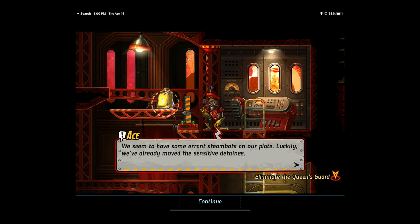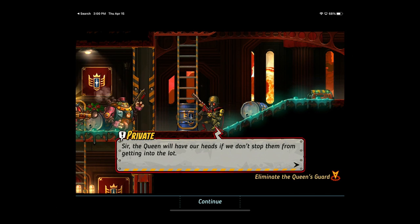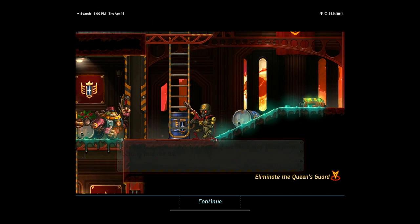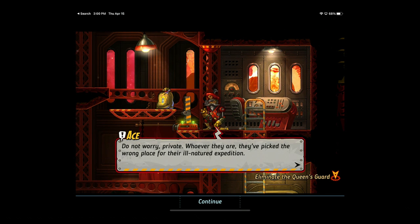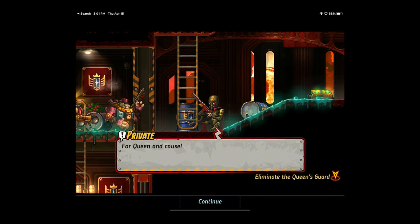We seem to have some errant SteamBots on our plate. Luckily we've already moved the sensitive detainee. The Queen will have our heads if we don't stop them from getting into the lot. Do not worry, Private — whoever they are, they've picked the wrong place for their ill-natured expedition. SteamBot, your end is nigh! For you stand to face one of the Queen's personal guard. Poor Queen and cause!